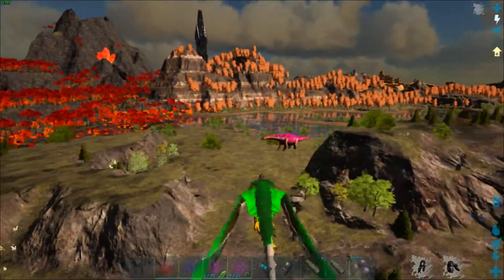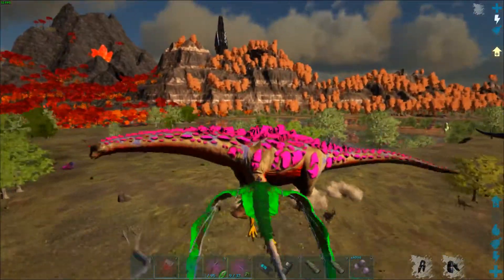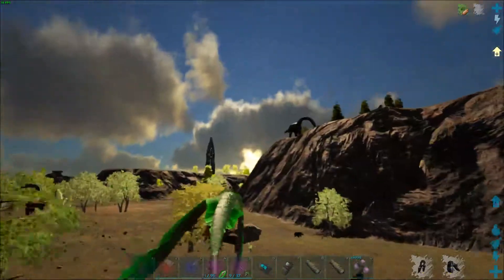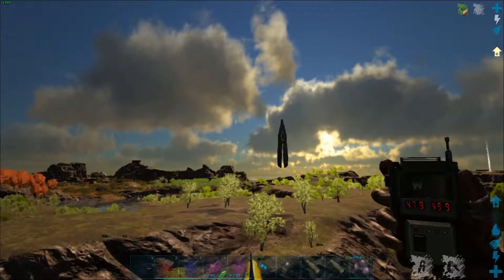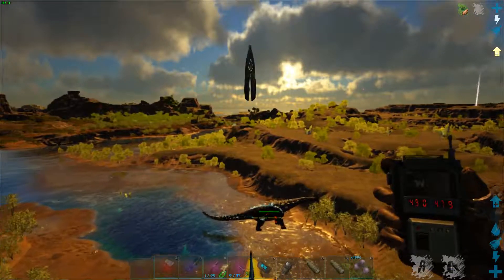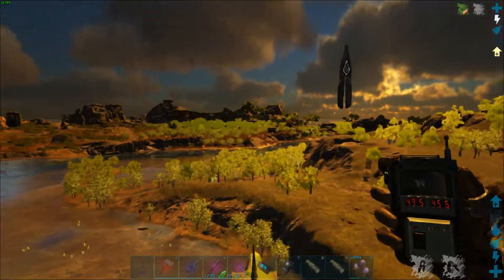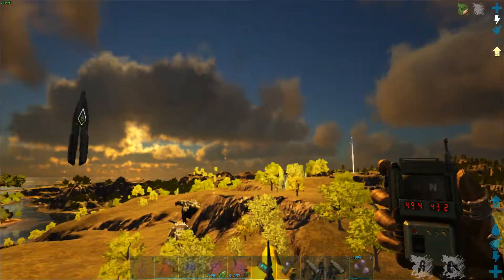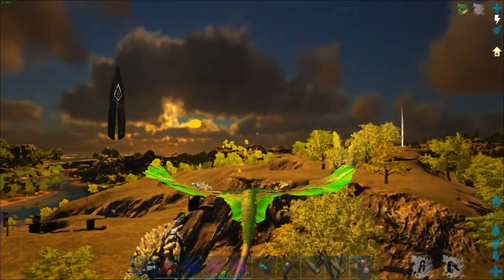There's a Titan — I'm going to go ahead and kill it just because it's there. Yeah, 568 damage is good. And there's an Elemental Titanosaur we can kill — maybe get us the piece of armor we want. There's some more. Those are owned.